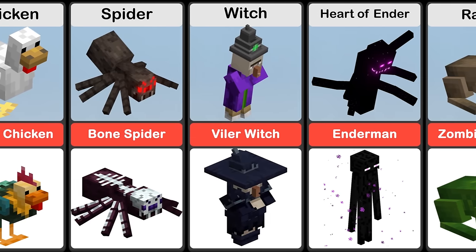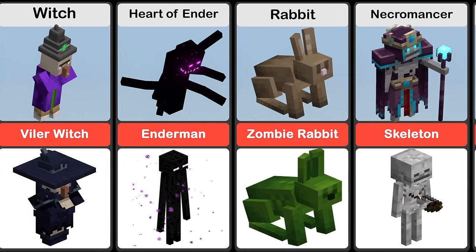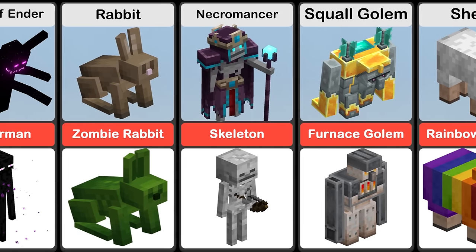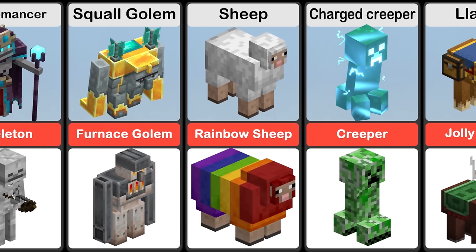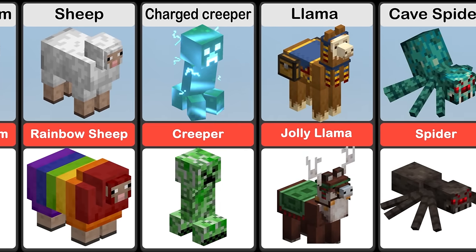Heart of Ender is the final boss and the true main antagonist of Minecraft Dungeons. A Squall Golem is a hostile, golem-like mob composed of stone, gold, and an unknown jade-colored block found on its back with two swirl patterns on the back.